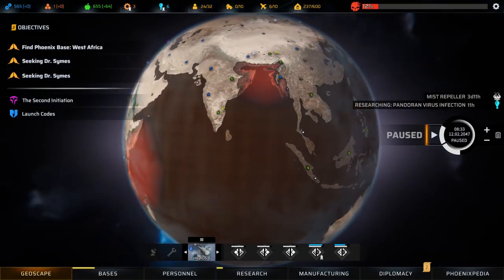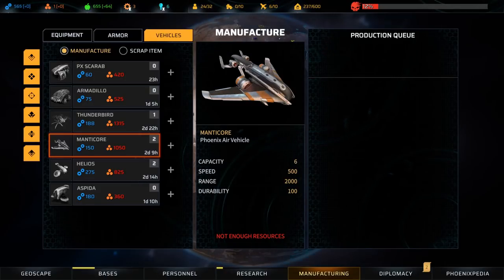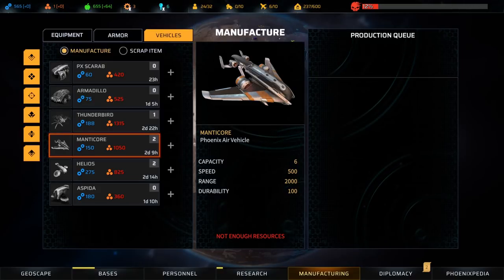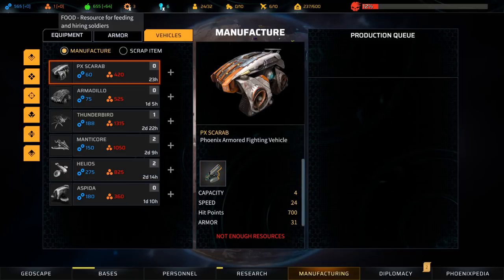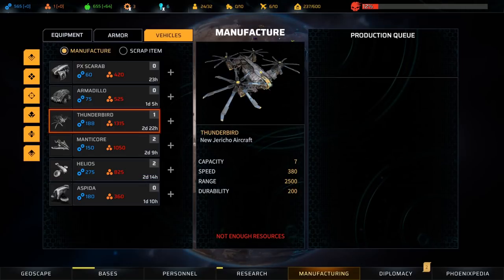How would you go about getting these aircraft? Well, you can build them, but they are mind-numbingly expensive. I did build a Manticore early game because I didn't have capacity to get aircraft another way and really wanted a second team up fast. A Manticore costs 1,000 materials, and the Helios — actually reasonably inexpensive by comparison — still costs 825 materials. That's enough to kit out probably two soldiers to a reasonable level, or three mist-farming base upgrades. The Thunderbirds? I would never build a Thunderbird.